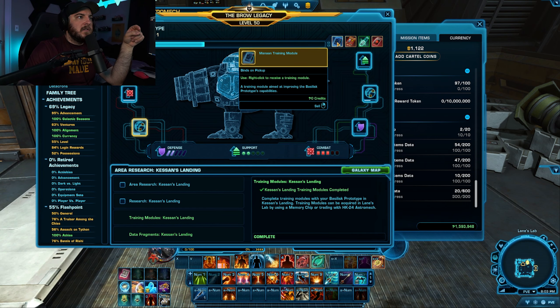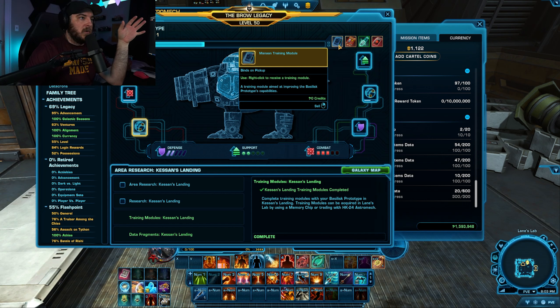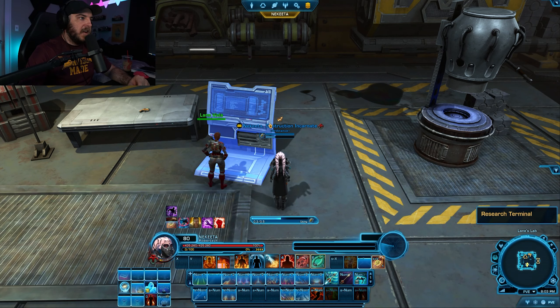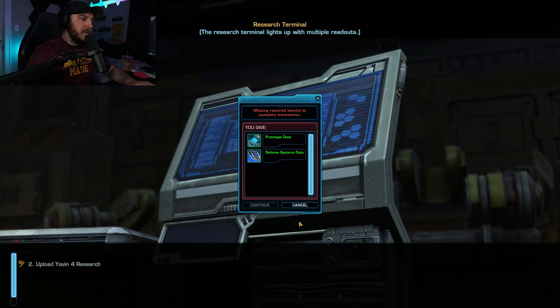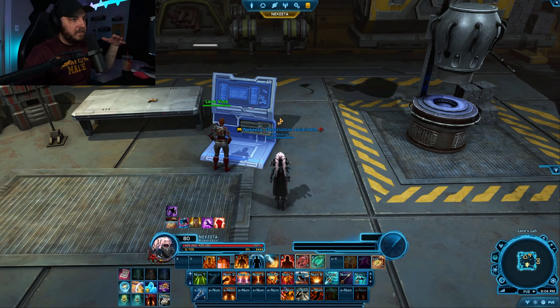It also appears now that these aren't random — these used to be random, but it's Manon, Makeb, and Section X. So I'm assuming that's next week. That's kind of cool. I guess we can just get those for free because these have always been free. So maybe everything I said didn't make sense — I don't know, I just logged in. And then Lane Vizsla is where you upgrade everything. So this will be 50 prototype data, this will be 50 prototype — just like all six of them are 50 prototype data with 50 of the corresponding spec that you're in.